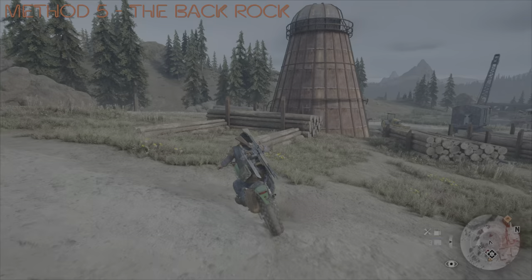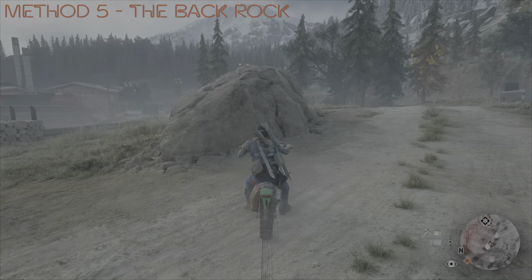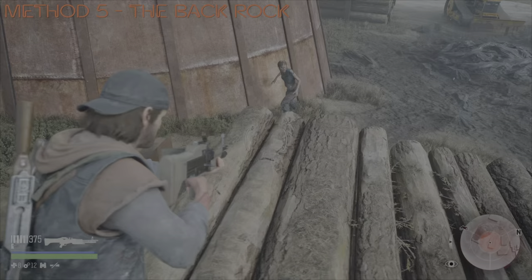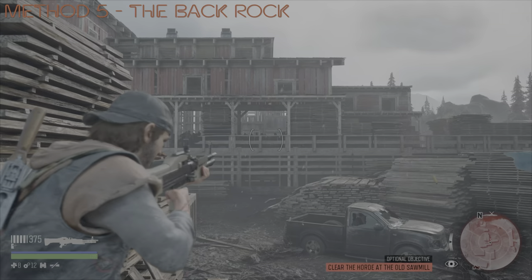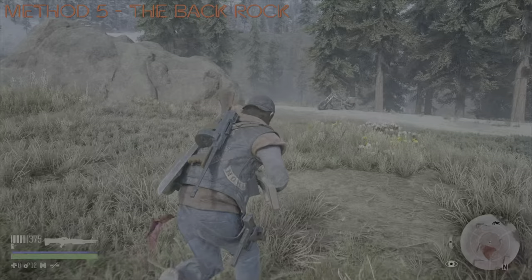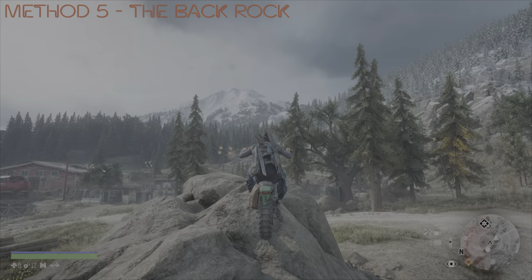On to method number five — this is the back rock. And this is an exclusive folks, because no one has ever seen the horde taken out like this. This is another one of my discoveries. Before I go and get the horde, I'm actually taking the time to line up the bike in the direction that I'm going to be climbing up that rock face. Then I'm abandoning the bike and heading over to the horde's position. Once I see them coming out and a few of them jumping down, I know I've got them all coming over to my position. From here, nice and easy — just make sure Deacon is running on the bike and you have the time because the bike is already lined up.